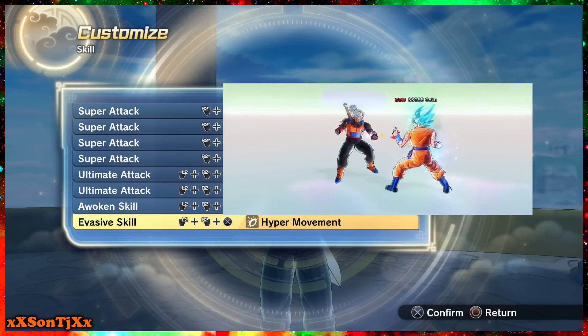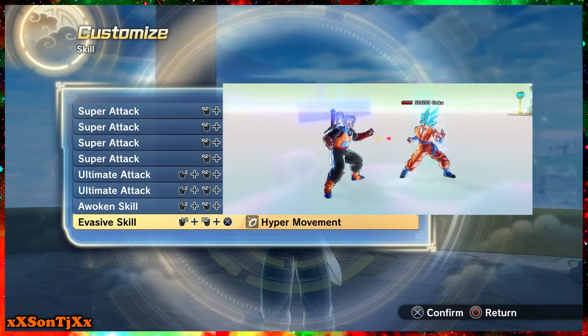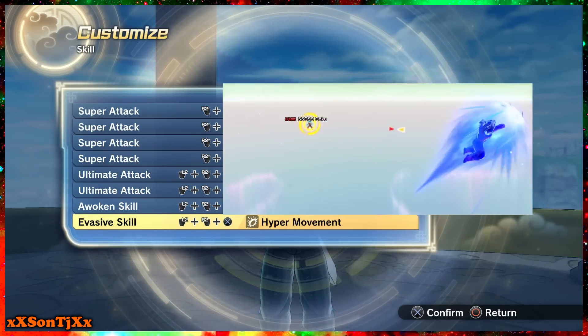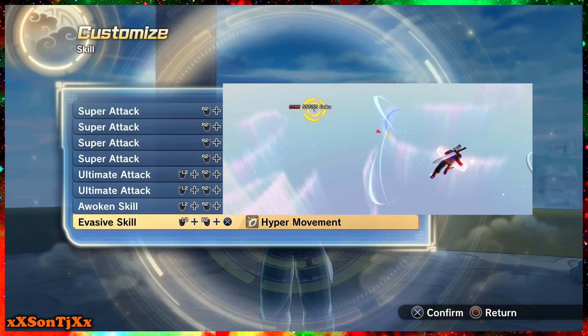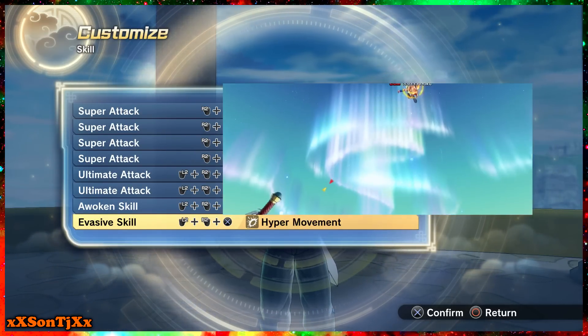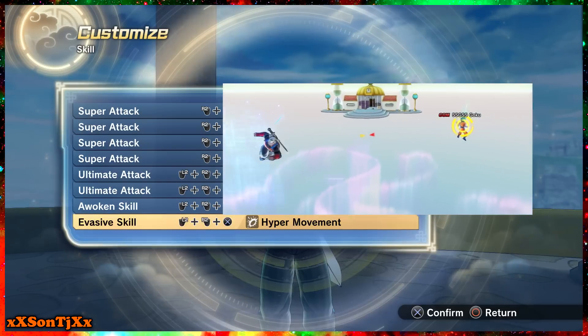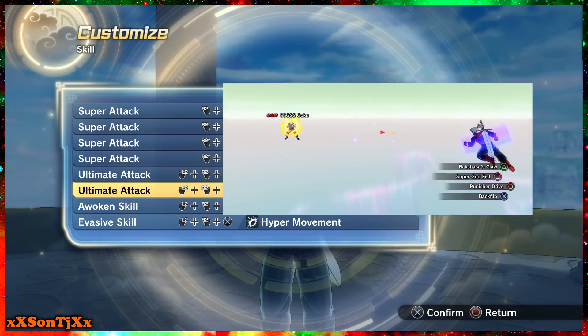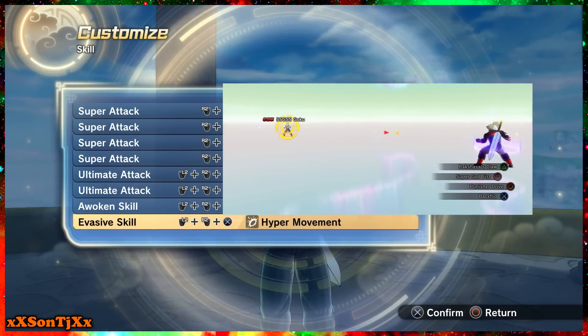My evasive skill used to be Super Front Flip or whatever, but now I use Hyper Movement. It punishes Justice Combination or any ultimate with armor. It's a really great move to have — you dash right next to your opponent. You get it from the TP store, same way I got Dragon Fist.